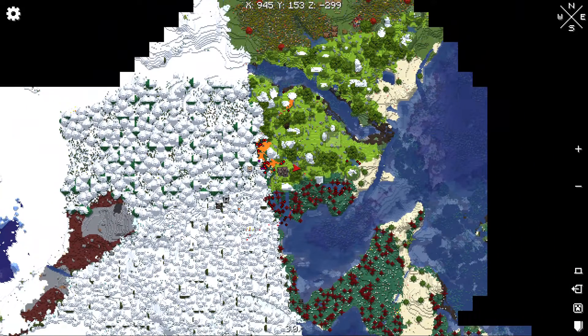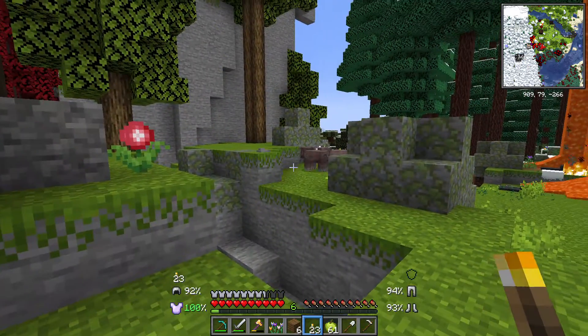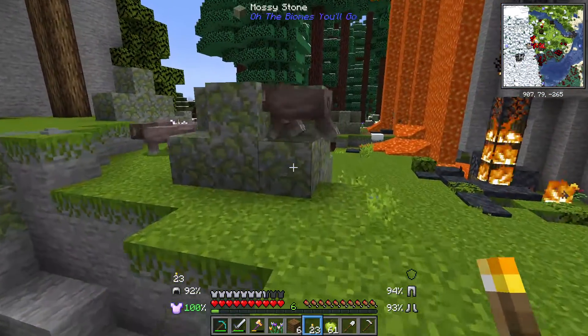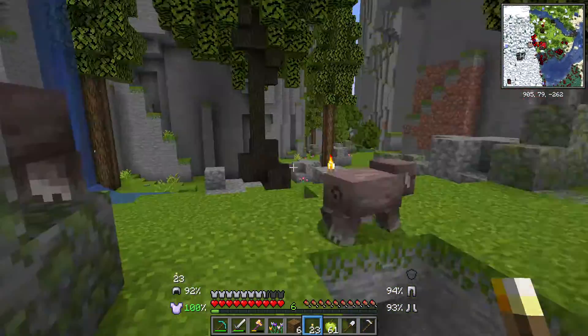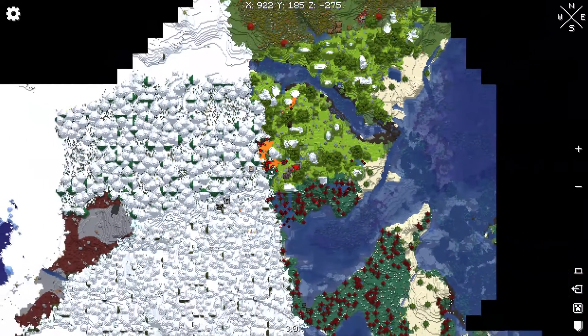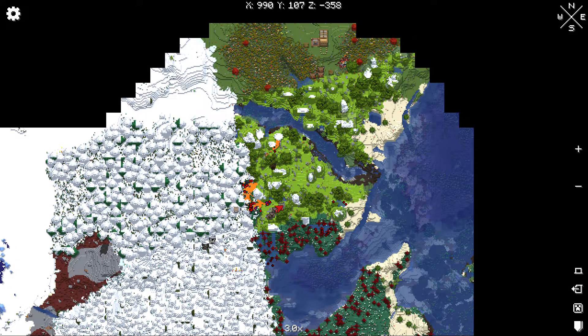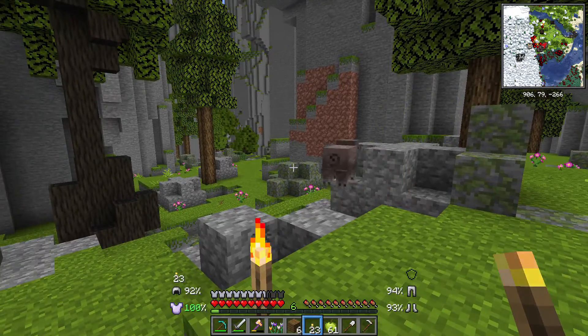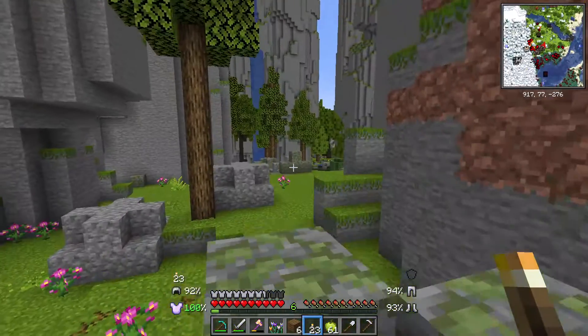Where are we on the map? Do we see any sheep? Looks like there's some sheep right behind us. No, they're pigs. I guess we're going this way. Try not to fall into this hole, because that would be bad, I suppose.